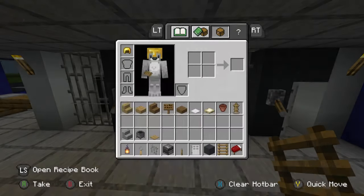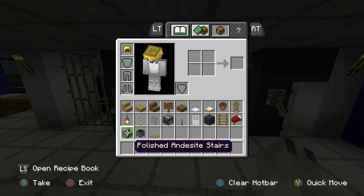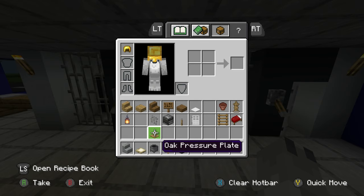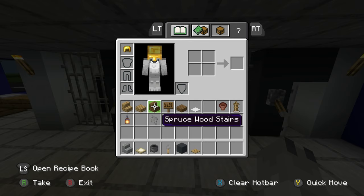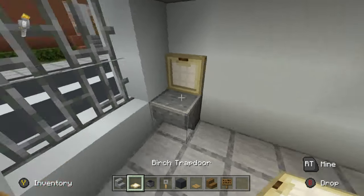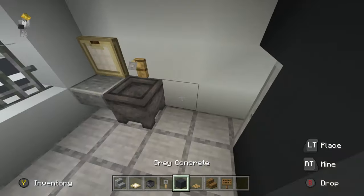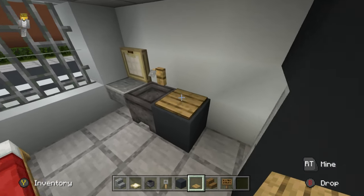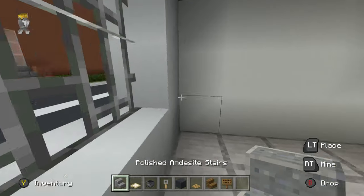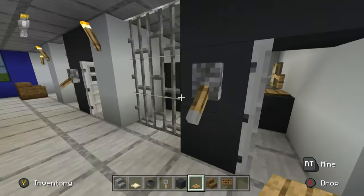Additionally, we need toilets and a sink. The toilet is made from a polished stone block with a birch trap door. Use a cauldron for a sink, a tripwire hook, gray concrete, and a pressure plate on top. Outside the cells, add some chairs — spruce wood stairs and spruce wood signs. Opposite the bunk beds: upside-down polished stone, birch trap door as the toilet seat, cauldron for a sink, tripwire hook, gray concrete, and an oak pressure plate on top.